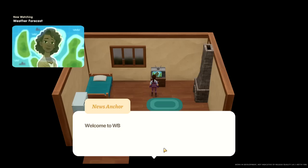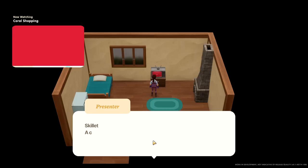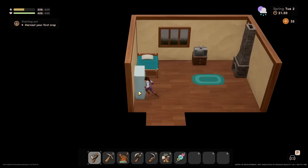Weather forecast — welcome to WPC, your main weather-related news source. The forecast covers Coral Island and the surrounding area. Tomorrow's going to be rainy. Oh, alright — two rain days in a row! There's a shopping network — welcome to Coral Shopping. Skillet! A cast iron skillet — durable, versatile, and the best in town. Available now at Sock and Pan for 2,000 C. Whatever this currency is — Coral Credit, let's call it that. And then this is where I'll change. Can I move stuff around?